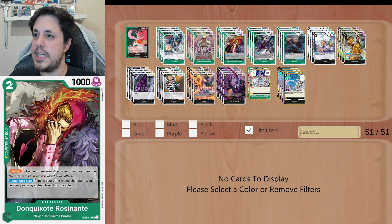4 copies of Don Quixote Rocinante. 2 cost, 1000 power. It's a blocker, which has a really cool effect because on the opponent's turn, if one of your other rested characters would be KO'd, you may instead trash this. So if you have attacked with X-Drake or even the 10k Doflamingo, and they are gonna kill it by attacking it, you can instead choose to KO this card. More than battling — because you can block — it's that if they KO'd them by effects, you can choose this card to take the effect. That's really solid because you're blocking both effects and attacks with this blocker.